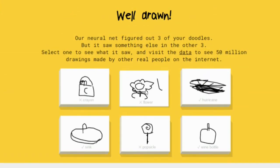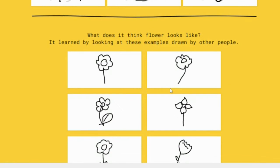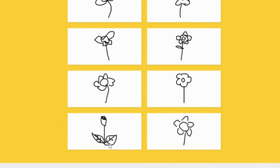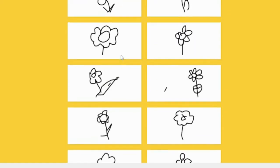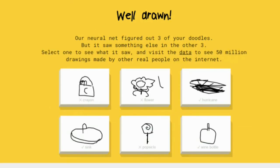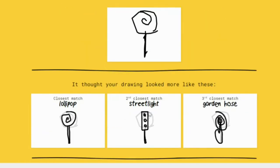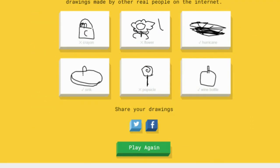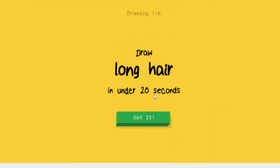How can you draw a flower? Mine is definitely better than this one — what is this? Oh my god! Okay fine, I'm fine. Popsicle — how do you draw a popsicle? Oh that's a popsicle? I don't know what a popsicle is, I suck.